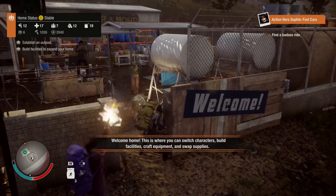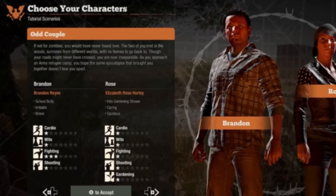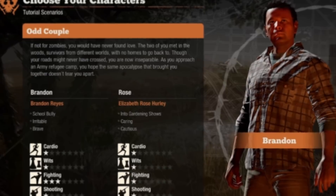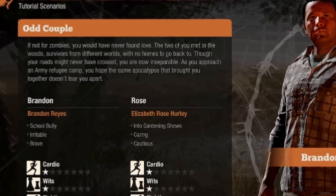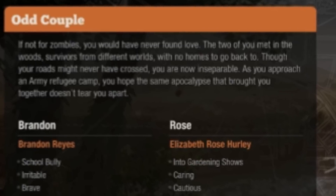Our last starter duo's names are Brandon and Rose, with the tagline Odd Couple. Their bio reads: 'If not for zombies, you would have never found love. The two of you met in the woods — survivors from different worlds, with no homes to go back to. Though your roads might never have crossed, you are now inseparable. As you approach an army refugee camp, you hope the same apocalypse that brought you together doesn't tear you apart.'